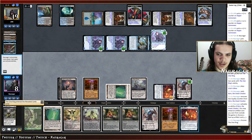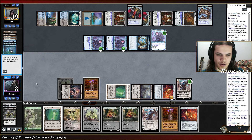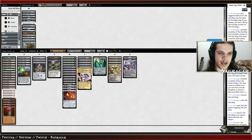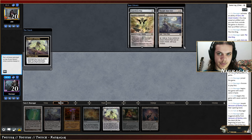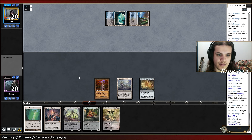I'm thinking I'm going to side in a Whir of Invention instead of one of these lower cards. Maybe K Command, Urza's Mine, power plants. What do we want — Thought-Knot Seer or K Command? I think K Command, then Whir of Invention. I'm just going to fetch a forest — they could have Break the Ice, so let's not break the ice.